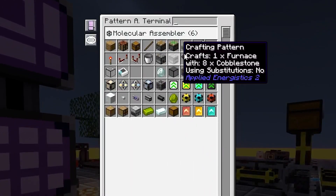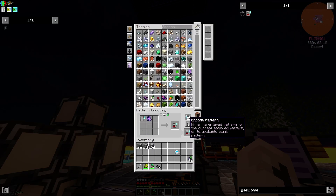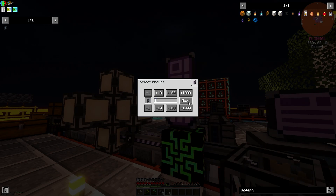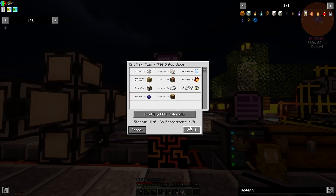With some space left in our crafting flower, I squeezed in the P2P recipe, molecular assemblers, and acceleration upgrades. I requested 8 molecular assemblers, 16 P2P tunnels, a bunch of acceleration cards, and 48 pattern providers.